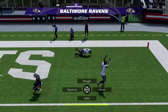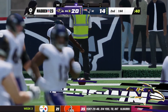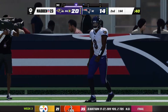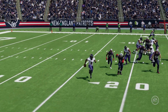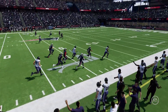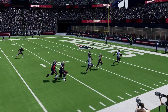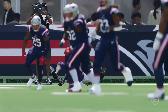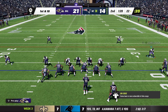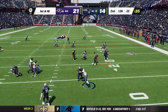Lamar spins out, gets a block, runs past everybody, waves to the crowd, and jumps in the end zone — twirling around. What an absolutely incredible play. Extra point good — Ravens lead 21 to 14 heading toward the two-minute mark in New England.